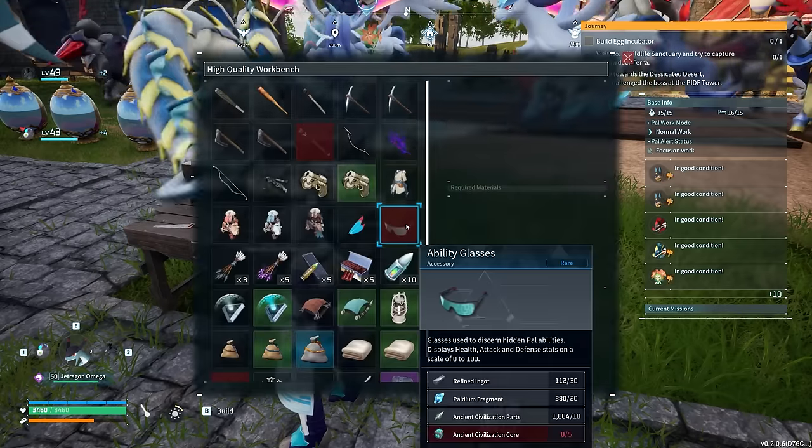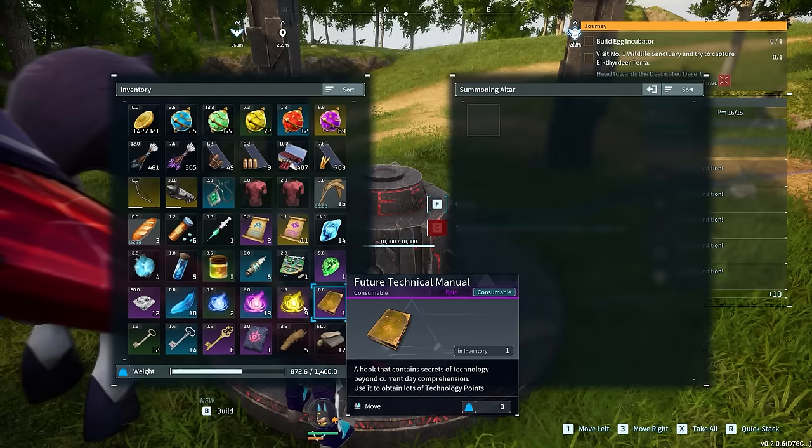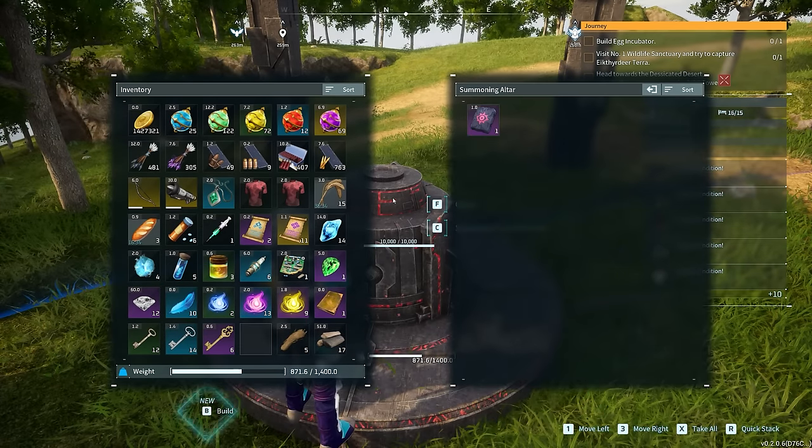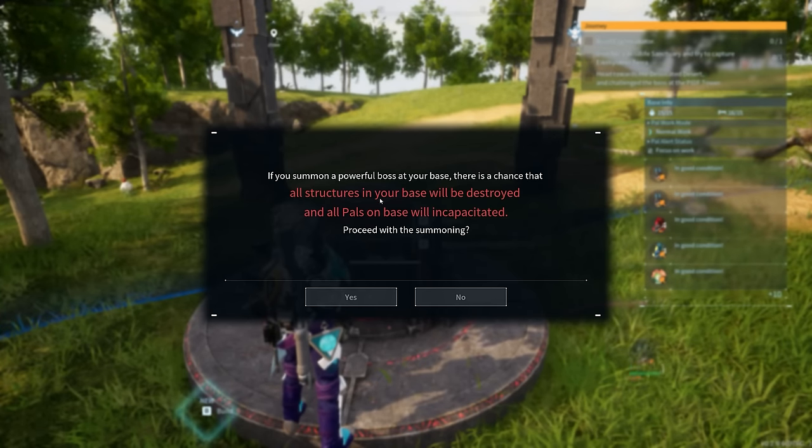Once you have four of those fragments, head over to any crafting station and use all four to create the final bigger slab. This is the one you're going to use at the altar to summon Bella Noir.